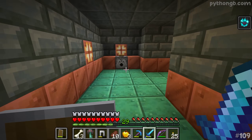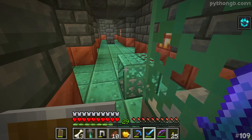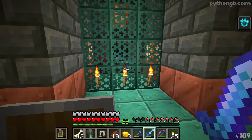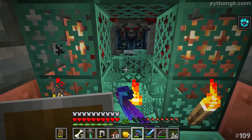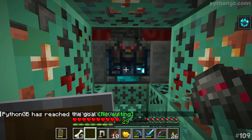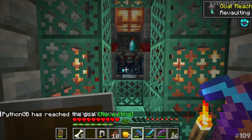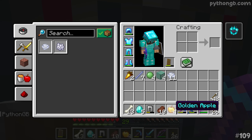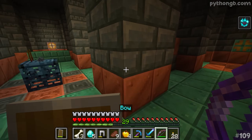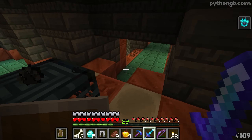We've still got our trial omen effect — fantastic! Ladies and gentlemen, it is time. We're about to open up our first ever ominous vault. We've got ourselves an advancement! Wind charges, diamonds, more diamonds, a golden apple — not an enchanted one, just a bog standard gold apple. We've got five diamonds out of that though, that's not bad. As far as I know we've got maybe three more ominous vaults to open up, so let's go find the remainder of the rooms.